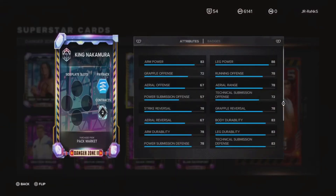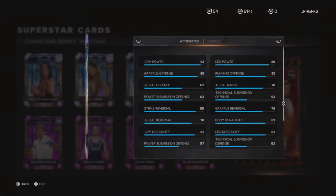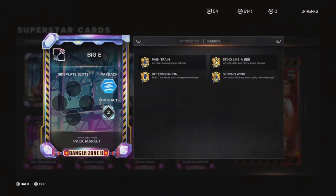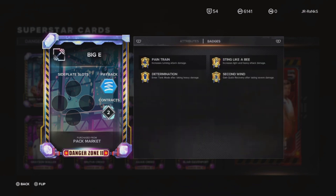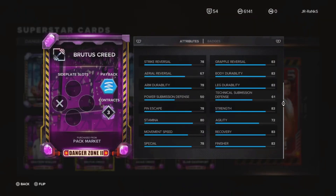Then we got King Nakamura — Sting Like A B again. One thing I noticed about the cards now is they've just been plastering every single card with Sting Like A B, so once a card has that they're serviceable. Especially Big E — his special and finisher is actually a 93, so he's gonna be really good to use. He has the Second Wind badge, kind of like a recovery defensive badge. From here some cards may be gems — anything with Sting Like A B is gonna be pretty good, finishers are at a decent rate.